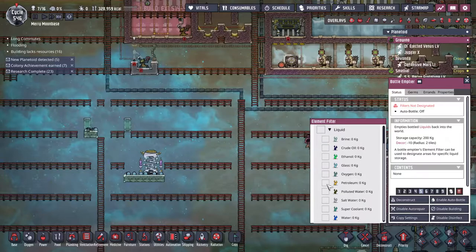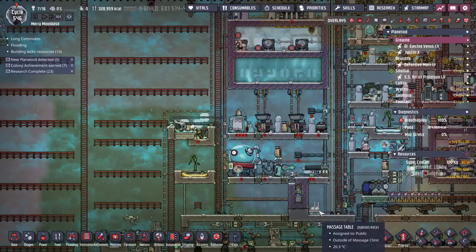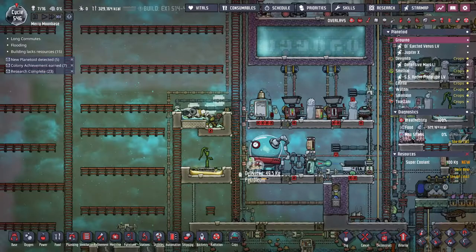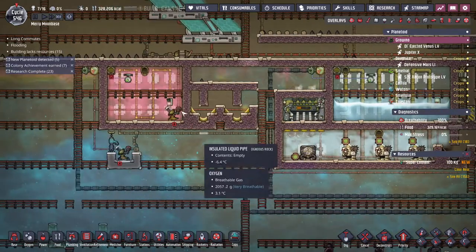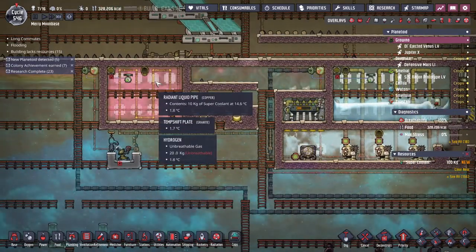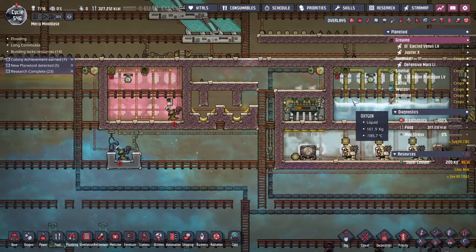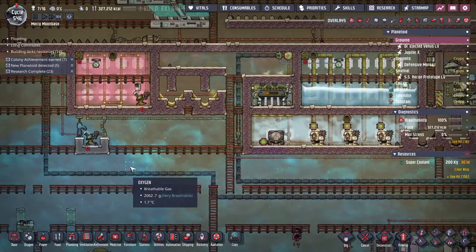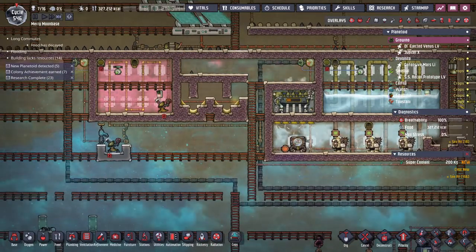And yeah, should be able to make quite a bit of super coolant out of all that. Well, I guess I gotta make it first before I can dump it. One bottle of super coolant, please. I think we will call that good for today. We have super coolant — that little bit running through there. Once that gets filled up we can start to cool off the hydrogen. The oxygen's still gonna do stupid things. So thank you all very much for watching. Having to rebuild a rocket was not quite what I had planned, but you know, that happens. I hope you all have a wonderful day, and we will see you next time.